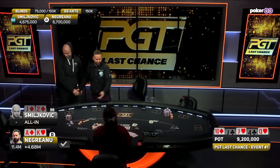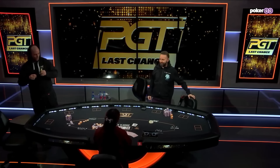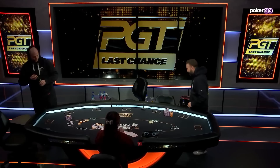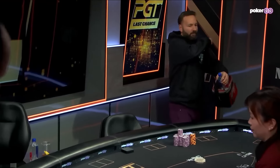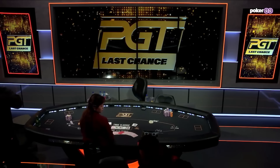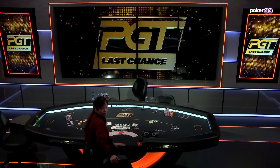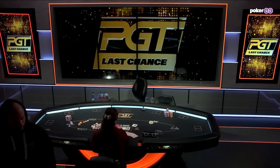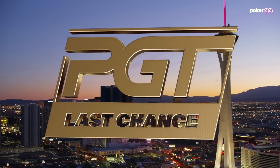Negranu reacts: "Lucky year — thanks, buddy. I don't know what I'm doing on the turn, but jack, take my money. I win! Cool, nice. First time I won the first tournament of the year in my life — cool, fun. Give me some money!" Daniel Negranu closes it out in style, binxing the queen on the river in absolutely epic fashion. What an awesome final table. Congratulations to Daniel Negranu from the PGT Last Chance Event here at the PokerGO Studio in Las Vegas.